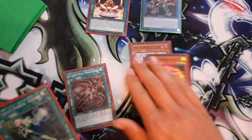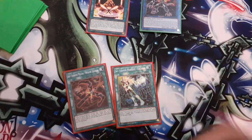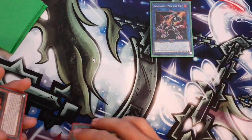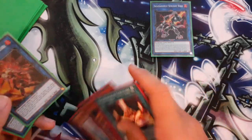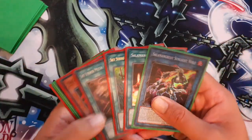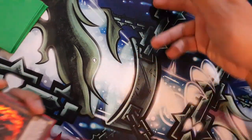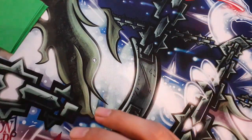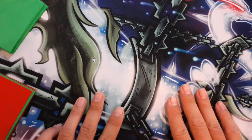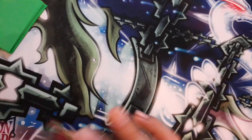If you draw Engage mid-game you'll be getting the extra draw off it, and Engage just goes even more insane. As I said, I left a tutorial link in the description below on how to open with Salamangreat normally. When you do open Engage in your opening hand with your normal Salamangreat play, just go into your Borrelia without summoning any monsters yet so you can make the Skystriker play first and get more cards and more interruption. Thanks for watching — if you liked the video, leave a like and subscribe. I'll see you guys next time.